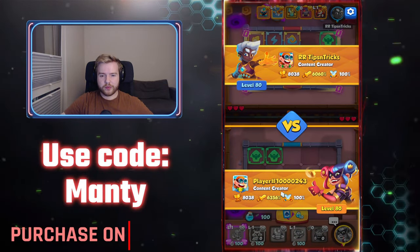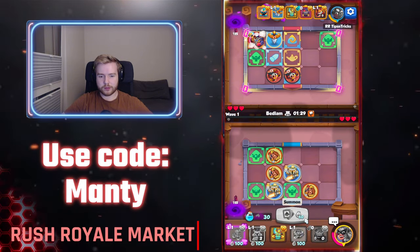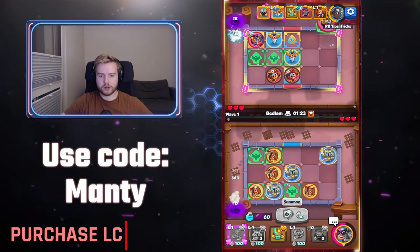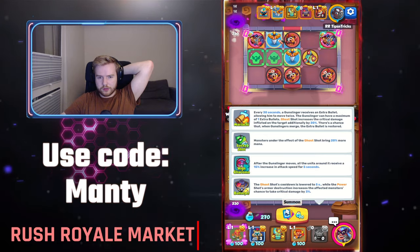So, you preferably in death play if you want to use it — you move your Gunslinger like 8 seconds before the boss, I would assume. Because it buffs you for 15 seconds — the attack speed. That's right, the attack speed.